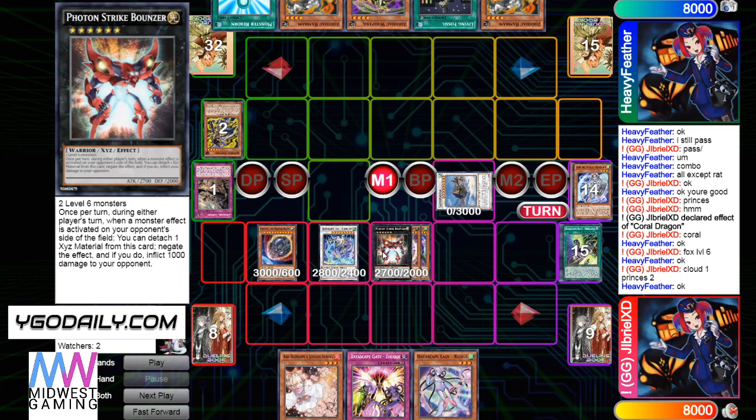This card is like the old Appaloosa. Like this card says: once per turn during either player's turn, when a monster effect is activated on your opponent's side of the field, you can detach one XYZ material from this card, negate the effect, and deal a thousand damage to your opponent. Has to be on field, once per turn — doesn't even destroy but burns for a thousand. And this is like old Yu-Gi-Oh! negates.